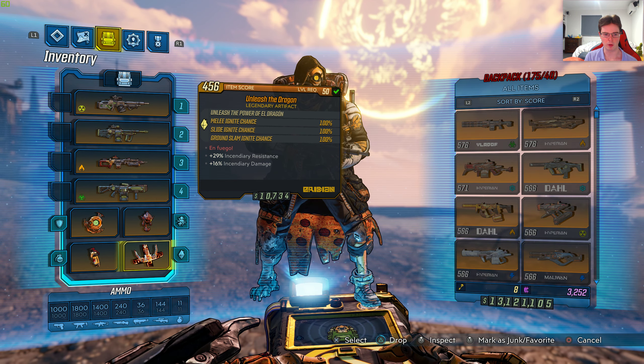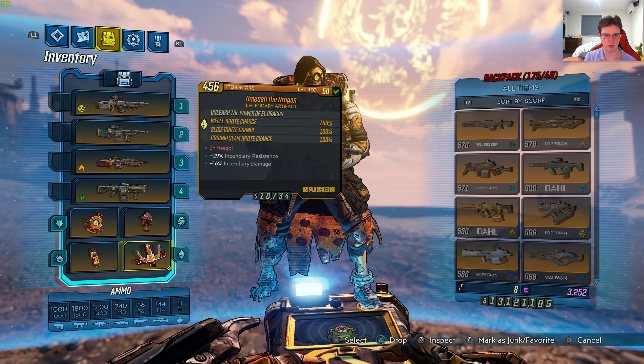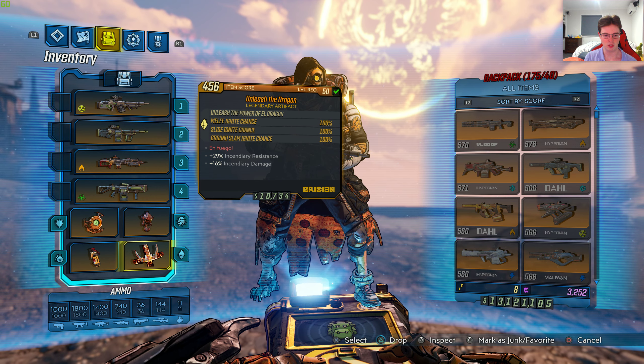It's level 50 with Unleash the Power of El Dragon. Melee Ignite Chance 100%, Slide Ignite Chance 100%, Ground Slam Ignite Chance 100%. The red text says Infuego, plus 29% Incendiary Resistance, plus 16% Incendiary Damage. It's an Iridian Relic as well.